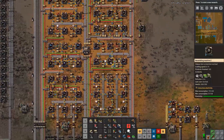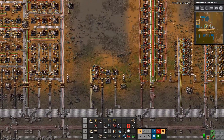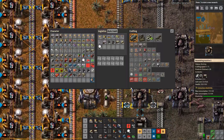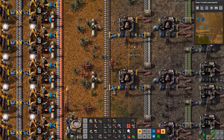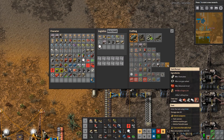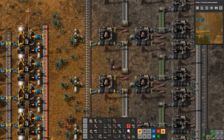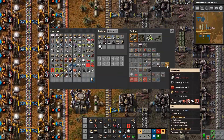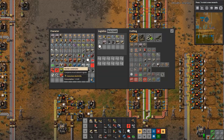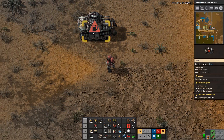We can probably steal some engine units from the flying robot frame array. Let's see if we can do that. Is that enough? No, we need one more. One of you guys make a... Aha! We can take it from there. All right, we're gonna handcraft a tank. Fantastic. Tanks are cool. We can put the tank right here and there it is in all its beauty.